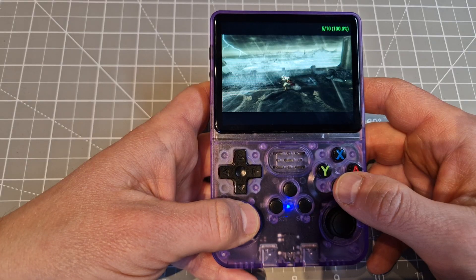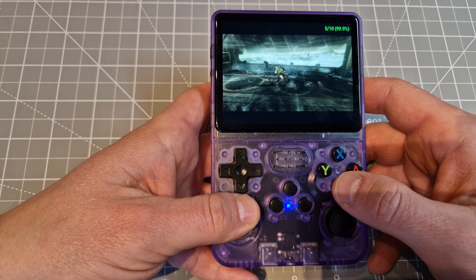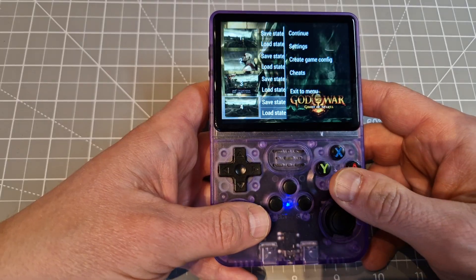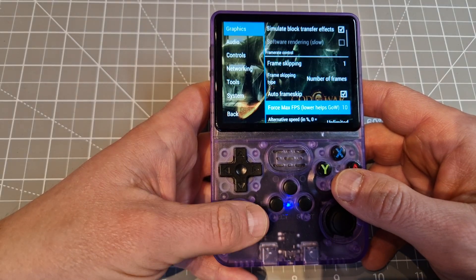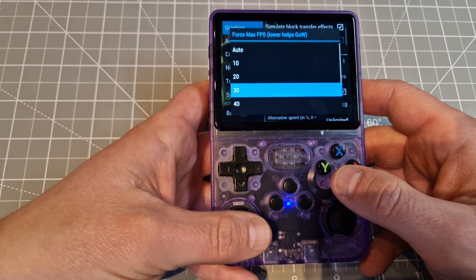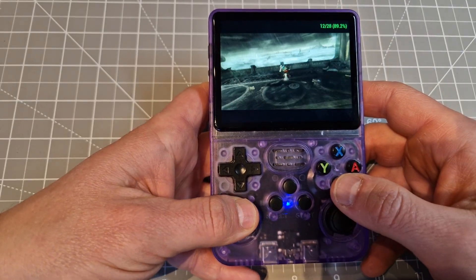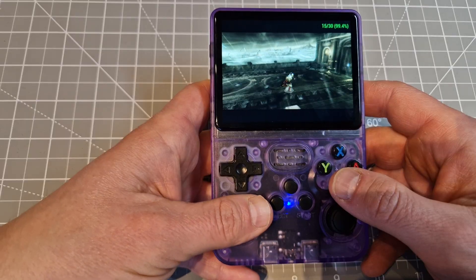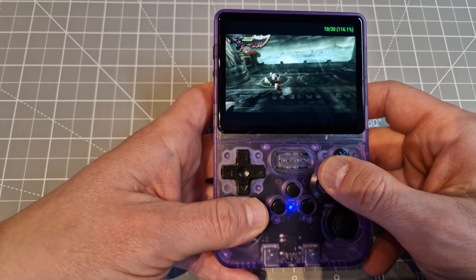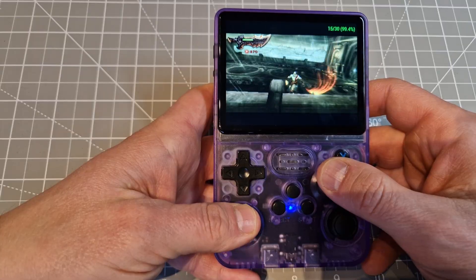Even after changing all those settings it's still choppy. So go back to Settings and scroll down to that Force Max FPS option. I changed it to 40. That makes a difference, right? Now we're getting around 50 FPS here.